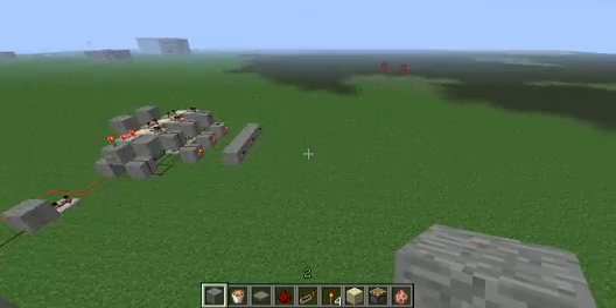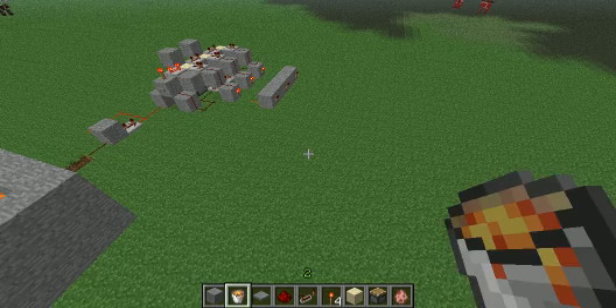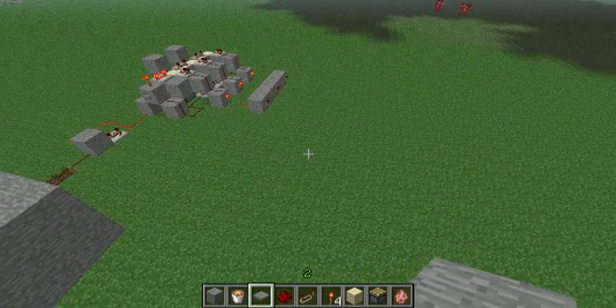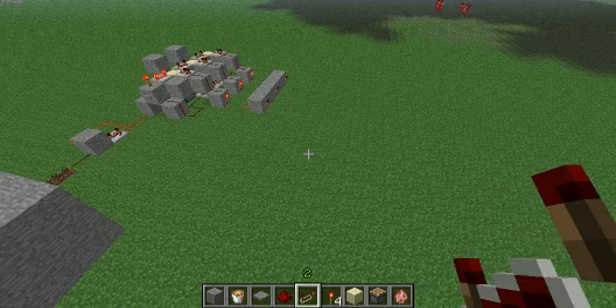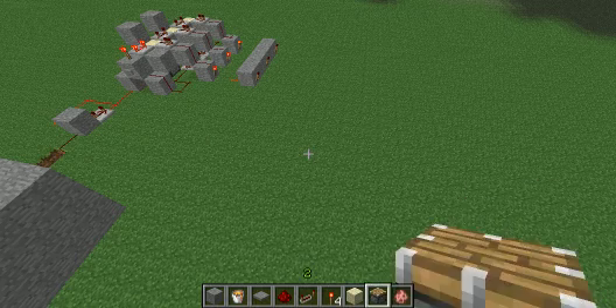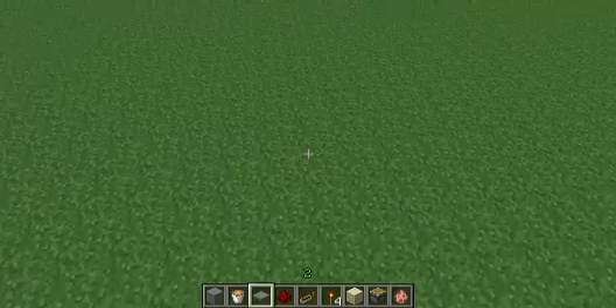What you will need is some sort of building material, a bucket of lava or multiple buckets of lava to fill your goal, stone pressure plates, redstone, redstone repeaters, redstone torches, sand, pistons, and I have a spawner egg so I can spawn a pig.